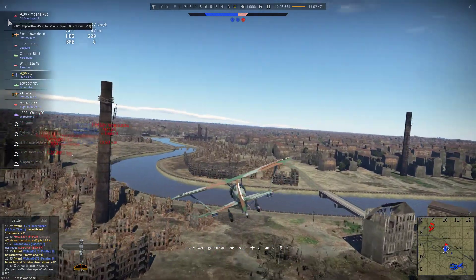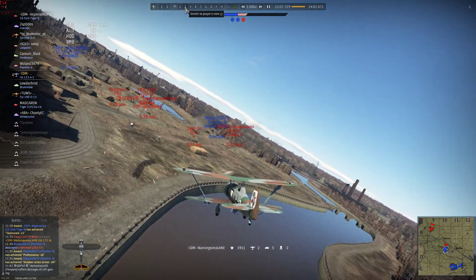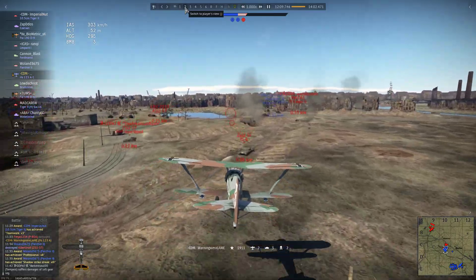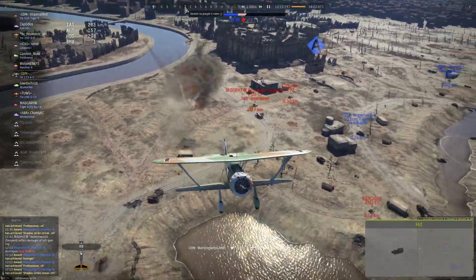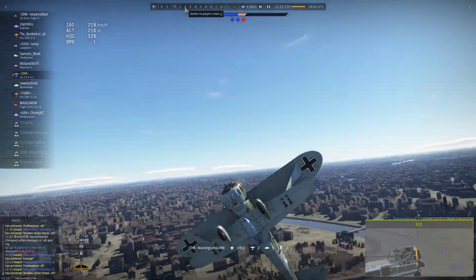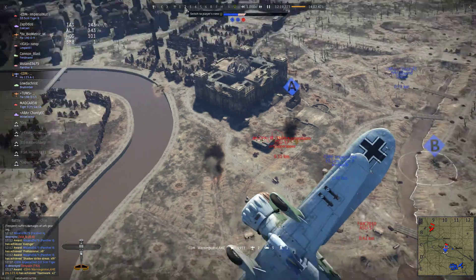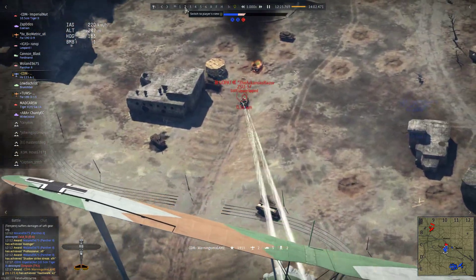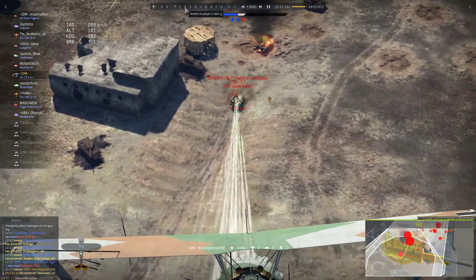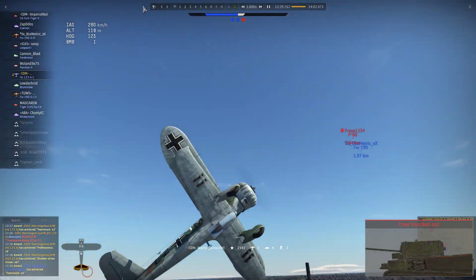They spot the IS-6 almost immediately. Come in for a pass. Unfortunately, he gets killed before the bombs go off. The ZSU and the T92 are getting close — Imp takes care of the T92. The ZSU-37 and the ASU are moving in. Glorious 792s. Looping back around.